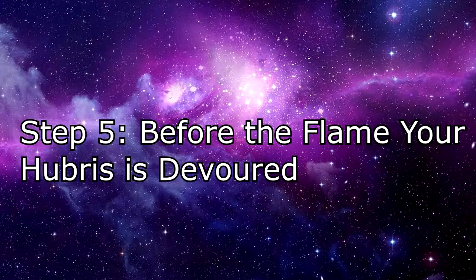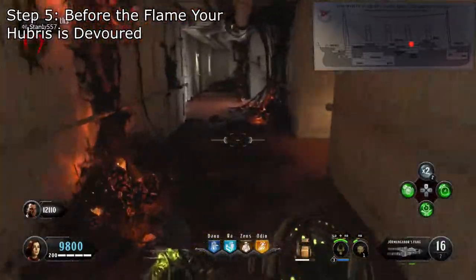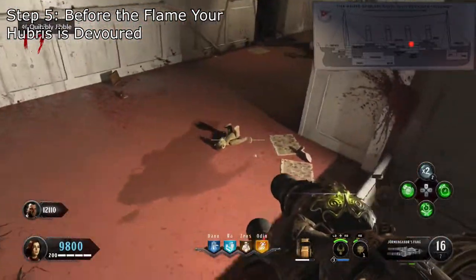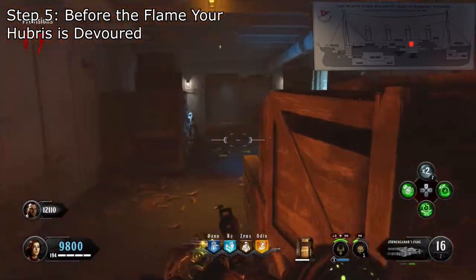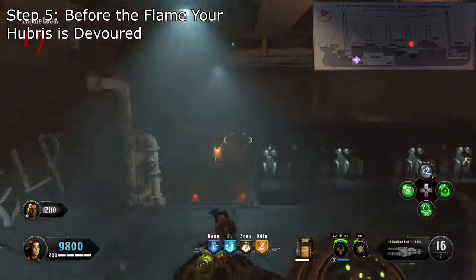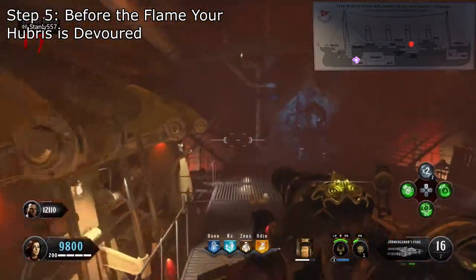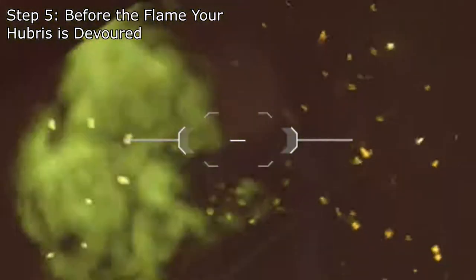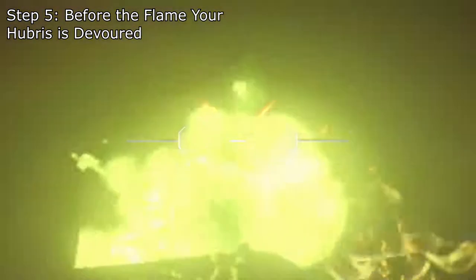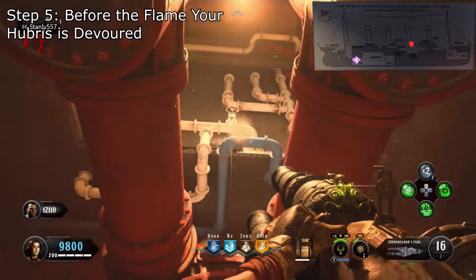Step 5. Before the flame, your hubris is devoured. Now that the sentinel artifact has been reacquired, we can pack-a-punch it. To do this, we simply need an elementally imbued kraken with the poison attribute. Once imbued with the poison's power, you'll need to head to the bottom of the ship in the boiler room and begin shooting these pipes. There are 9 in total in this room. You'll know you've hit the pipe when you see the red hitmarker symbol appear in your crosshairs, and if you see both water and air being pumped out of the pipes. I will simply show you all 9 locations.